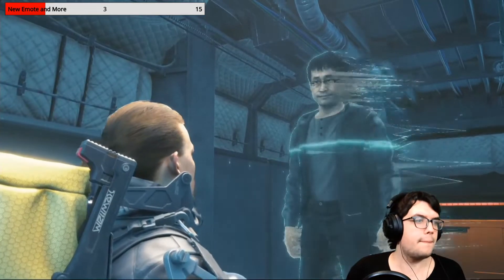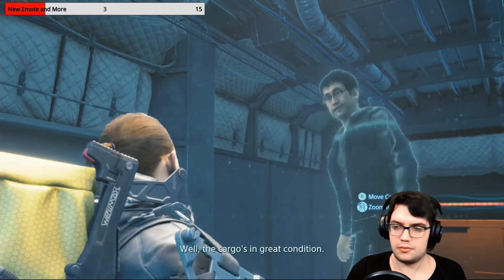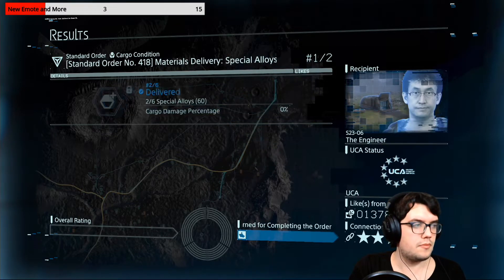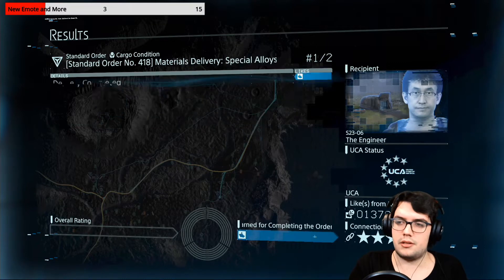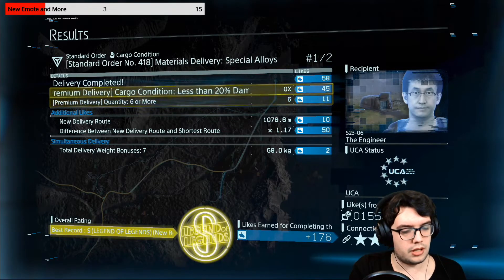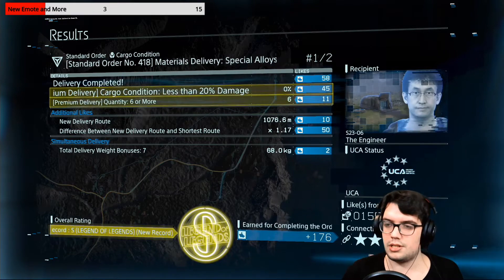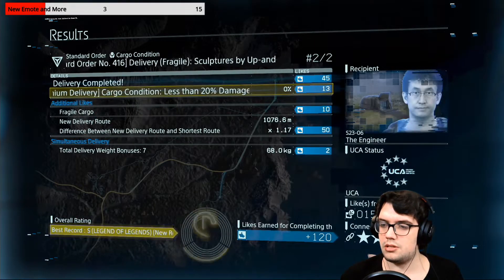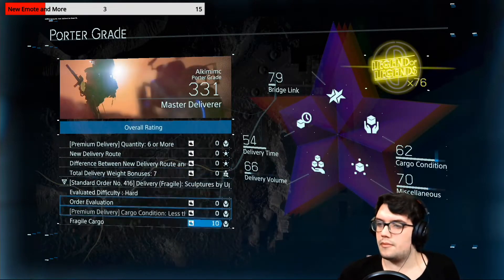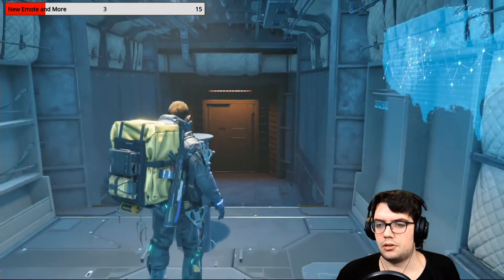416 and 418. Good to see you. 416 — well, the cargo's in great condition. And 418. 416 is an S-rank. Nice. S-rank. Let me copy and paste that, because it's going to be a bit of a pain to write all the time. And 416 is also S-rank — Playing of Legends. Nice. I wonder if there's anything over purple, like silver or gold.